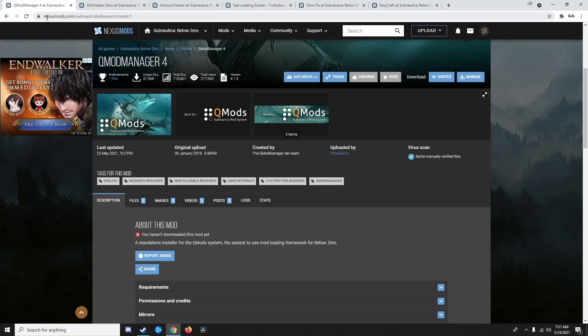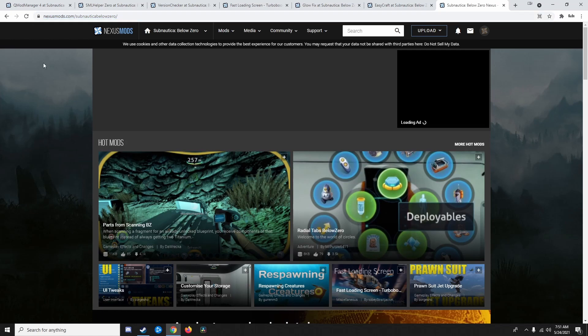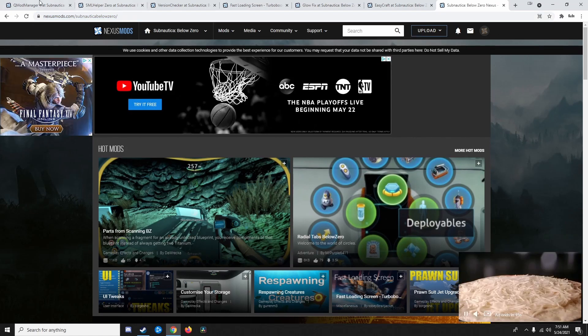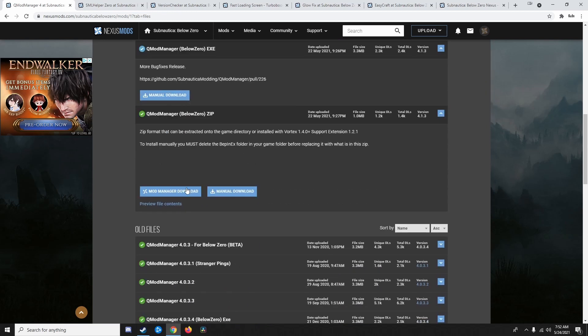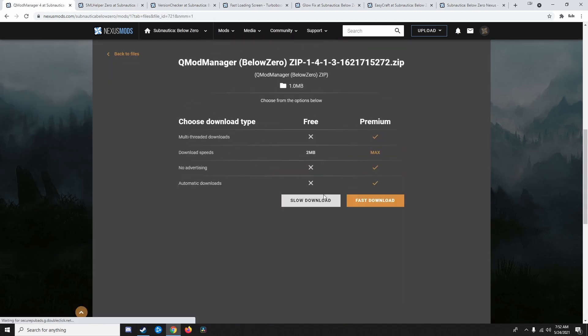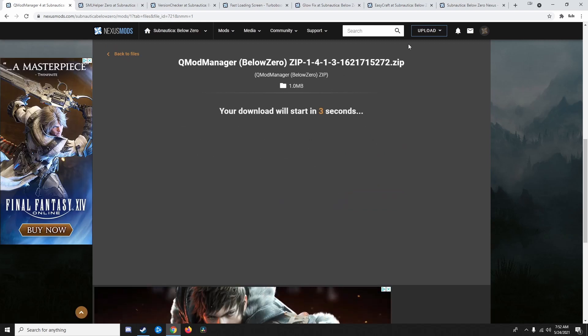The site you're going to want to go to is nexusmods.com/subnautica-below-zero. This is the entirety of the URL. You're going to need to make an account here and you're going to want to download the Nexus Mod Manager. That's not going to be hard because if you click a Mod Manager download button without having it, it's going to prompt you to download and install the Mod Manager.